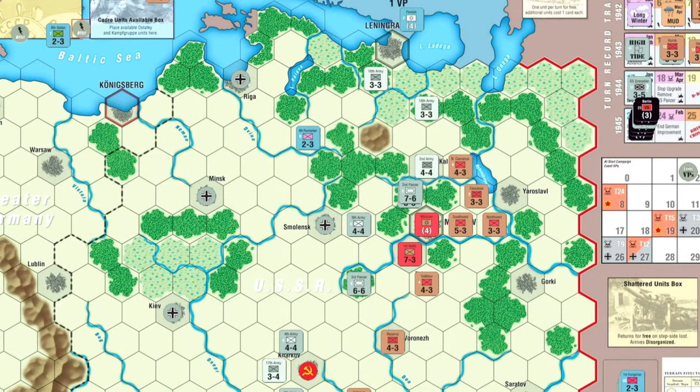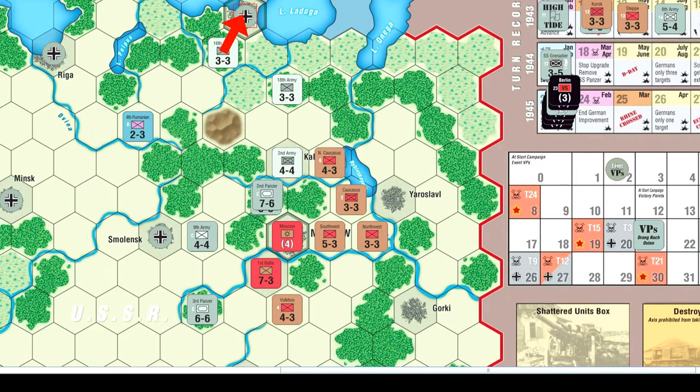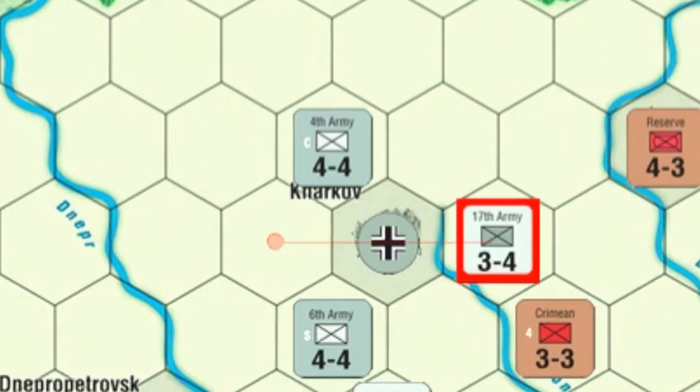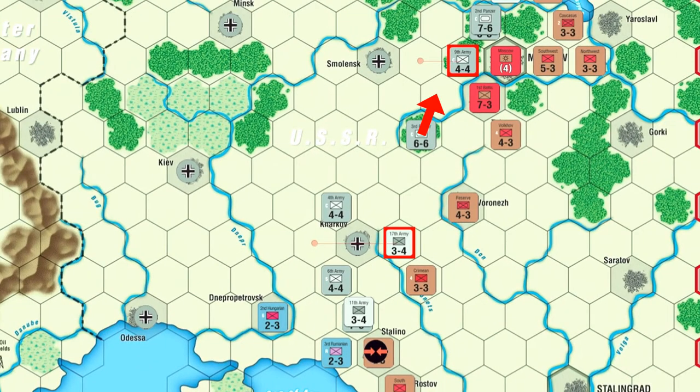He draws up his cards and discards the one for the two-front war, checks his supply — he is very easily in supply. His 8th Italian goes into Lublin and then right into the rail movement box as reinforcements. First of all, he moves into Leningrad, a sad moment that gives him a victory point. And then he advances, basically consolidating on Moscow. It's going to be very tough to hold. Hopefully we can dig in this turn and stave him off. Then he moves into Kharkov, getting another victory point as he passes through the 17th Army.